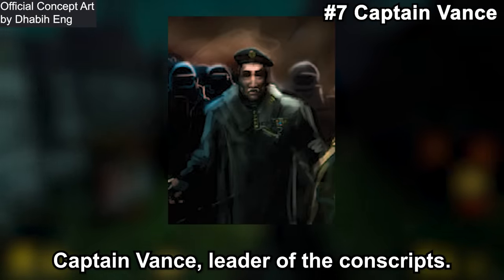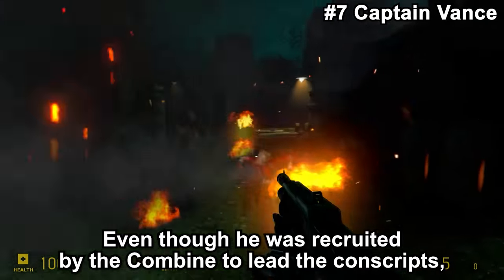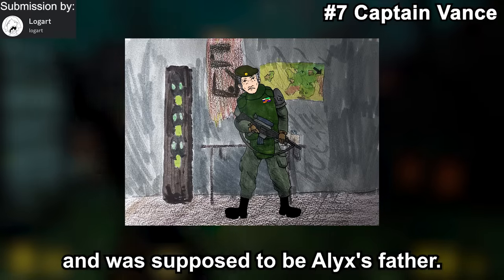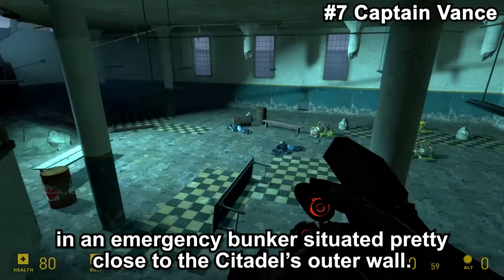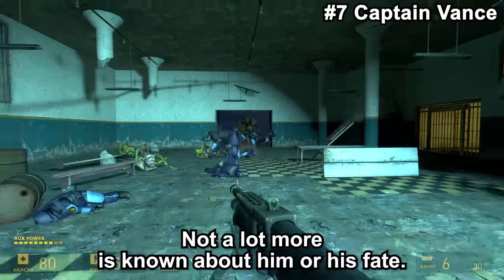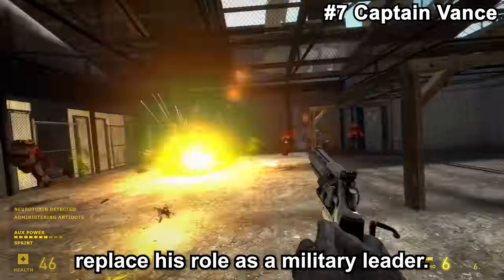Captain Vance was the leader of the Conscripts and one of the surviving military leaders of Earth. Even though he was recruited by the Combine to lead the Conscripts, he would work undercover for the resistance, and was supposed to be Alyx's father. Captain Vance was also planned to have his own headquarters in an emergency bunker situated close to the Citadel's outer wall. Not a lot more is known about his fate. In the final game, Odessa Cubbage and Barney Calhoun kinda replace his role as a military leader.